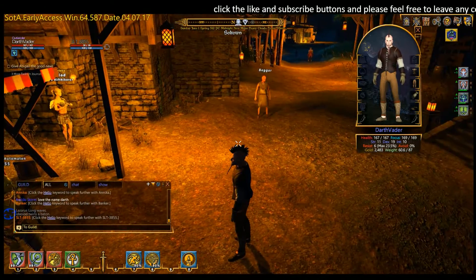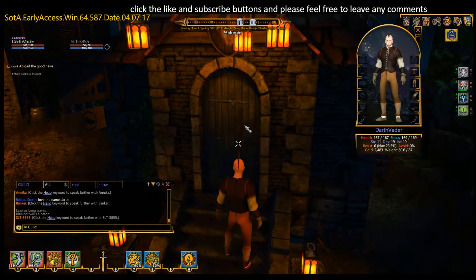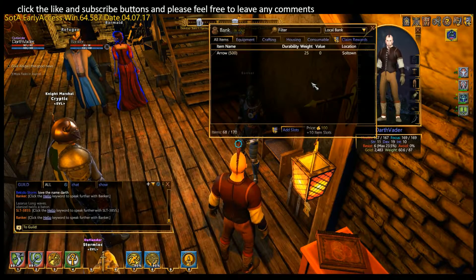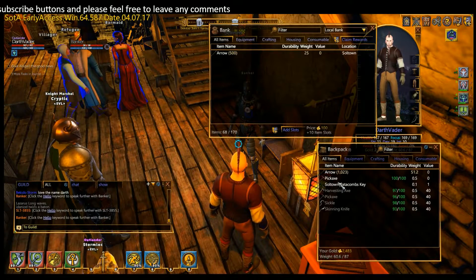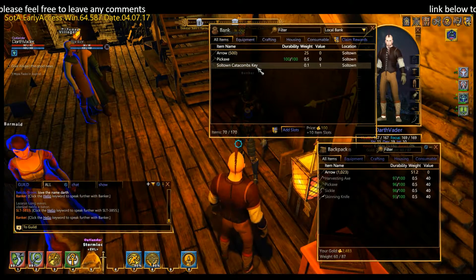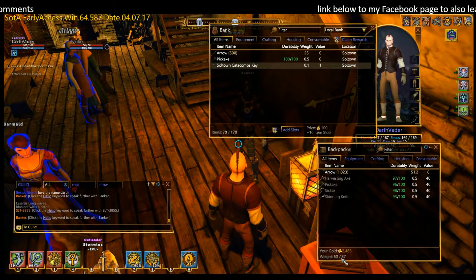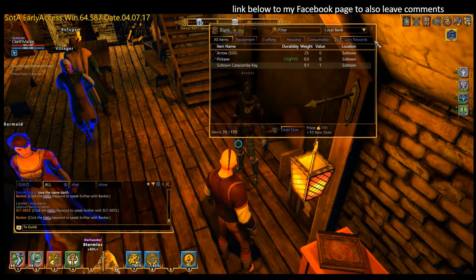Now we've bought that, I'll just show you where you can store your items in the game. In Soul Town it's inside this building here. You'll see that there is a banker — they're in every town. I've already put some arrows in here. As you can see we're still over-encumbered, so we're going to put the pickaxe in there and the key which I picked up in there as well. Now it's given us more of our carry weight back, but we still don't have a lot. So we'll close the windows down and we'll go into the catacombs.